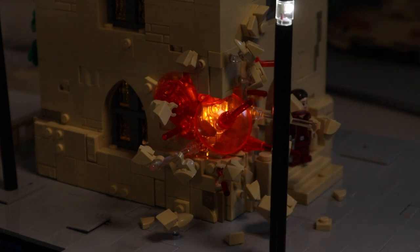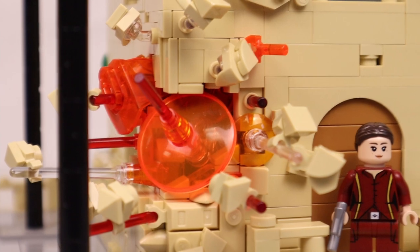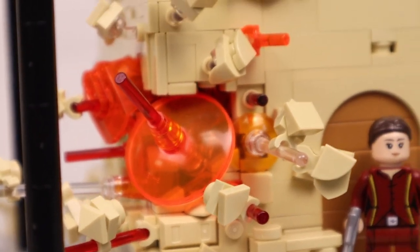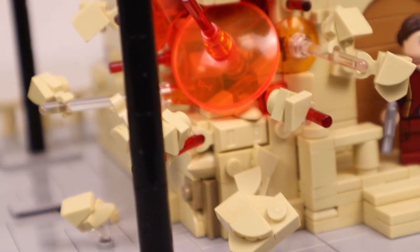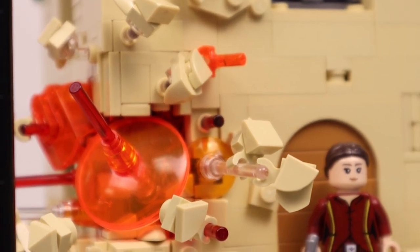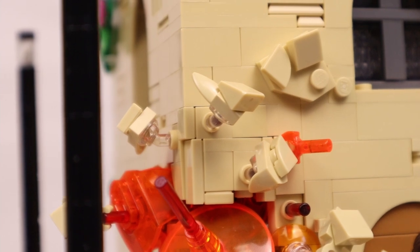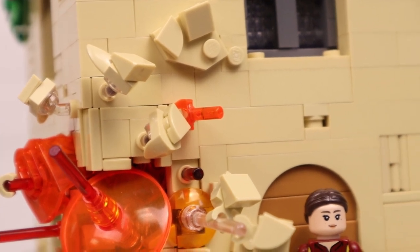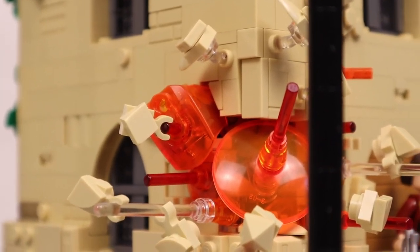Everything on this turned out basically exactly the way I wanted it to. I'll go ahead and turn on the lights for a better look. Basically what we're looking at is the center of the explosion - the 4x4 dish. Underneath it there are some cheese slopes going up in like a V shape, kind of forming around it. I built up around the top, tracing out the shape with some different SNOT techniques coming around and adding in a bunch of those flying off pieces. I used a bunch of Marvel clear pedestal pieces to attach some of the closer debris pieces, and it actually worked out really well.